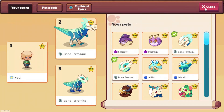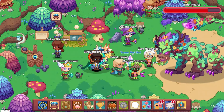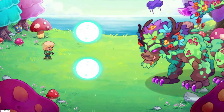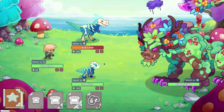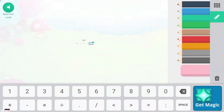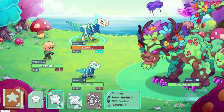We are going to be doing a battle with these. I like Bone Terramite a lot better than Bone Pterosaur. So, I guess we can battle the titan. Let's go ahead and battle the titan. I think our wizard is going to go first because of how low their speed is. Okay, the titan will go first — 302. They're both weak to Astral, which is expected. It has, like, the exact same spells as Pterosaur — Flame Burst.